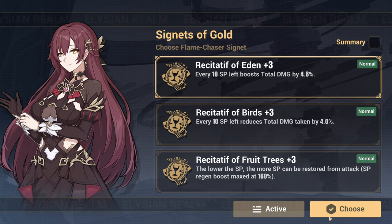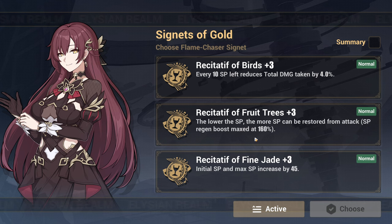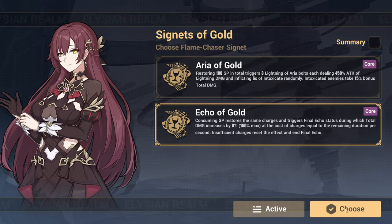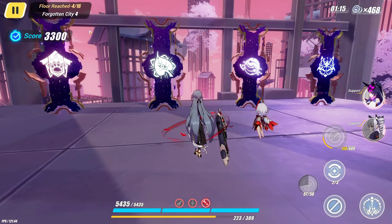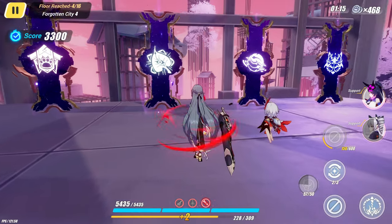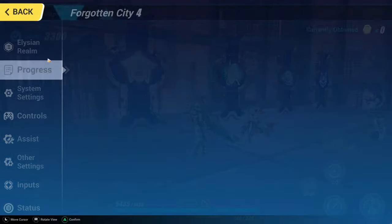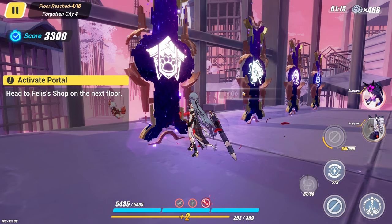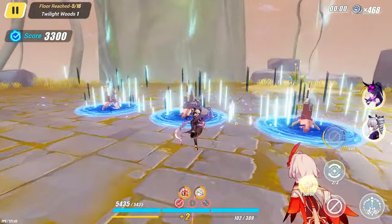Now we need the total damage multiplier. Always take initial max SP — that's great for obvious reasons. Take Eden 2, we're good. Both He is decent for us but I'm not sure I'm willing to take it right away — Both He alone is kind of cringe. I'm just going to go to the shop and see what I can find there.